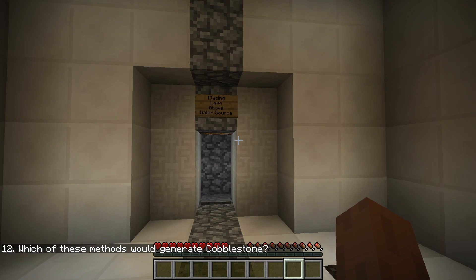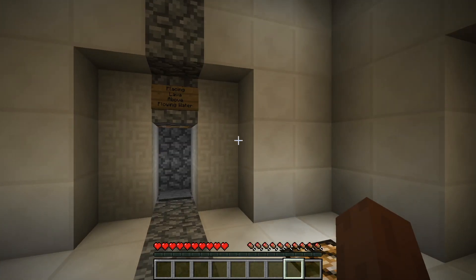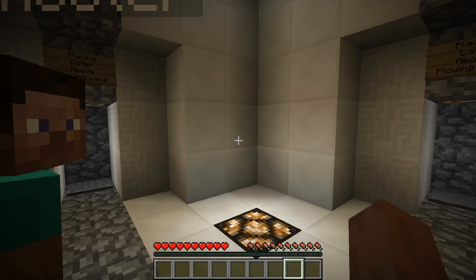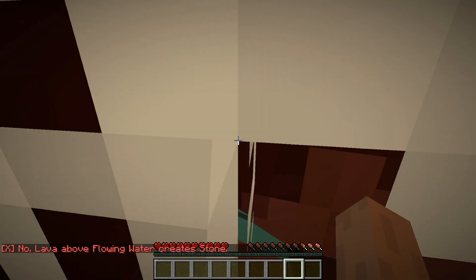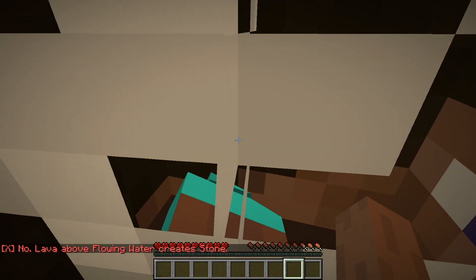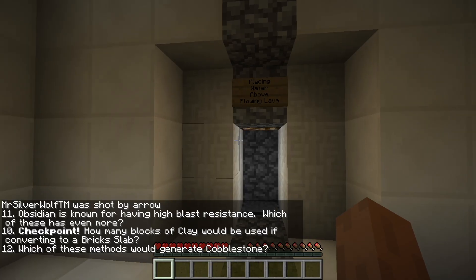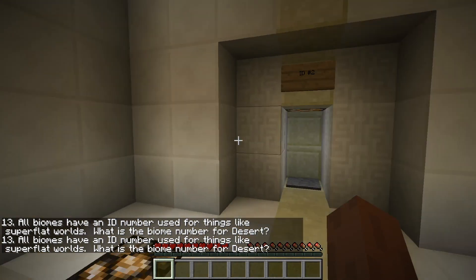Which one of these methods would generate cobblestone? Placing lava above water source? Placing water above flowing lava? Or placing lava above flowing water? Or placing water above flowing lava? It happens when flowing water comes in contact with flowing lava, right? Yeah. I don't think the lava has to be flowing. I think the water has to be flowing. Lava above flowing water creates stone. Oh, cobblestone. There's a difference. I don't remember then. Placing water above flowing. That's what I clicked. Whatever.